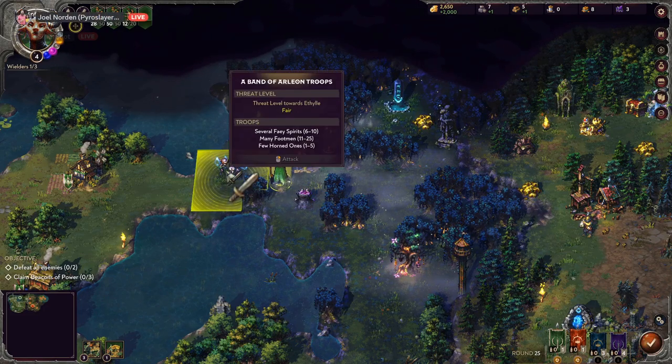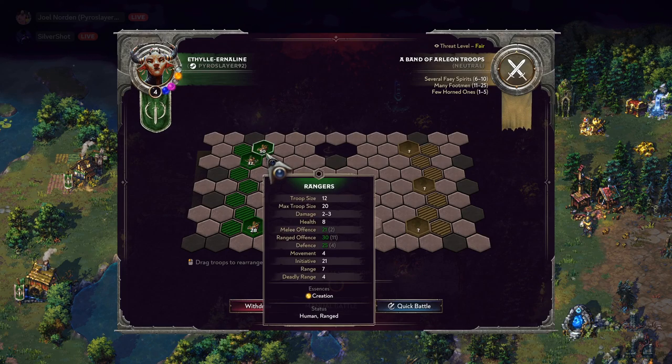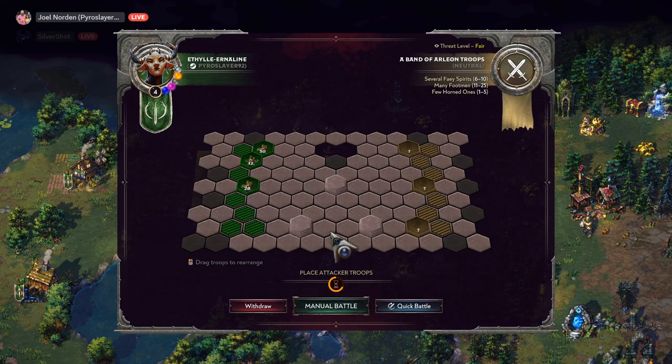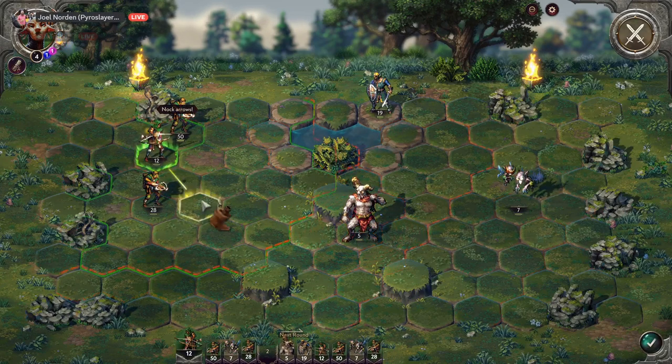Let's get closer to this enemy — yeah, we're gonna go to war! We have rangers and militia. I want the militia up front. Manual battle — let's go! I want those big bruisers dead.